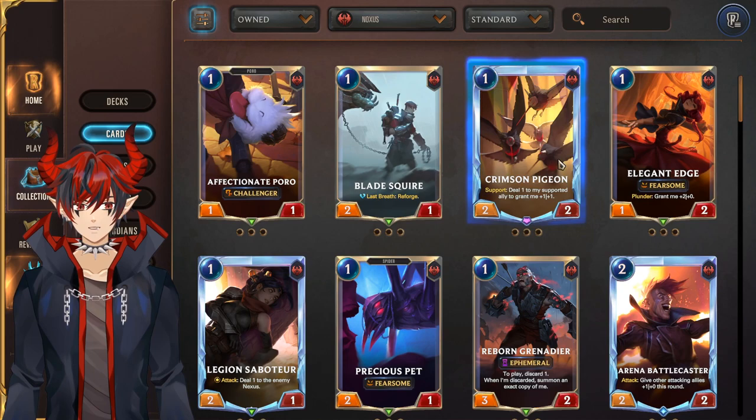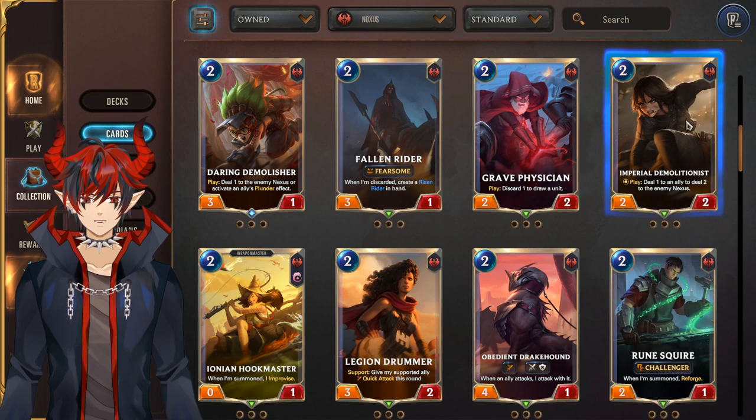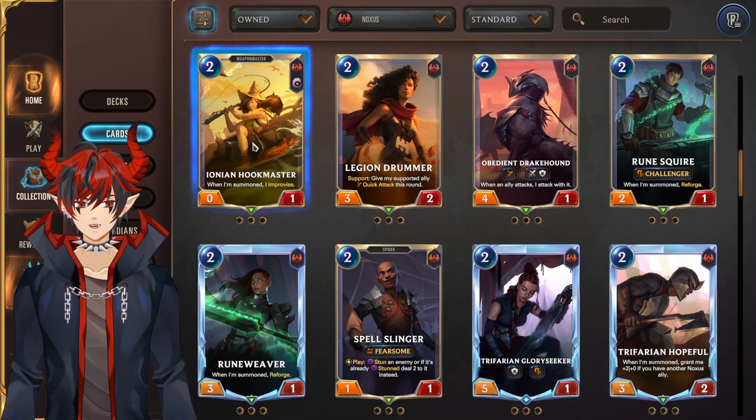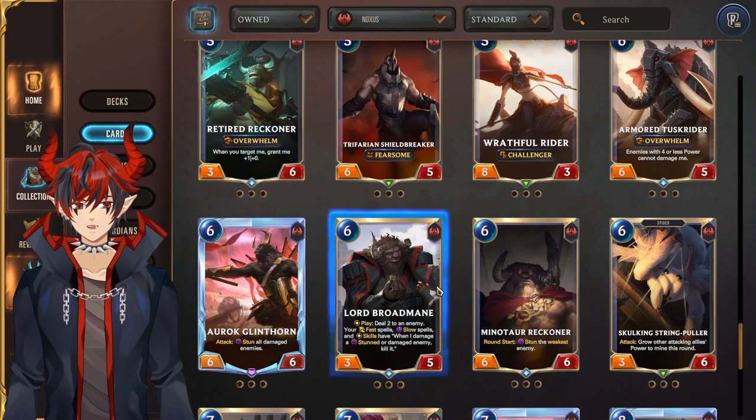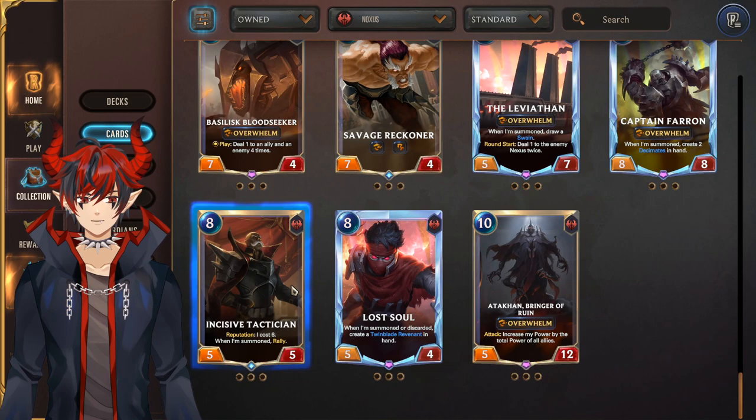The best Noxus units include Crimson Pigeon — worth the epic wild card if you are playing super aggressive strategies. Elegant Edge for Samira, Legion Saboteur, Precious Pet, Arena Battlecaster — all really nice. Daring Demolisher is good for Samira, Imperial Demolitionist for aggressive burn strategies, Ionian Hookmaster seeing more play recently, Trifarian Gloryseeker for Ash, Reckless Trifarian also for Ash, Lord Broadmane for control, Leviathan for Swain — this is a must craft yes it's an epic but it is a must run next to Swain — and Incisive Tactician for Ash.